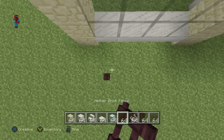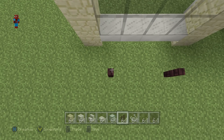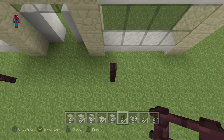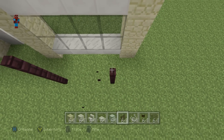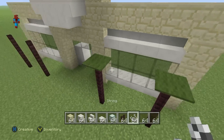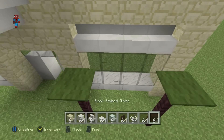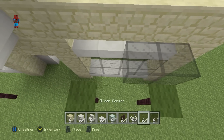Place a nether brick fence in front of the left and right of each window, leaving a gap of one. These nether brick fences want to go up three blocks high — one, two, three — and the same thing on the other side. Then place green carpet on top of the nether brick fence. We then want to place string connecting the top two nether brick fences together, and also a row of string in front of the top of the window.